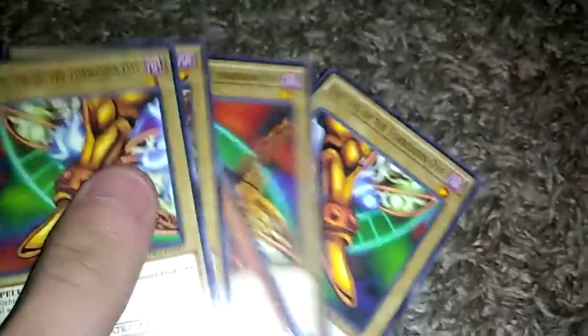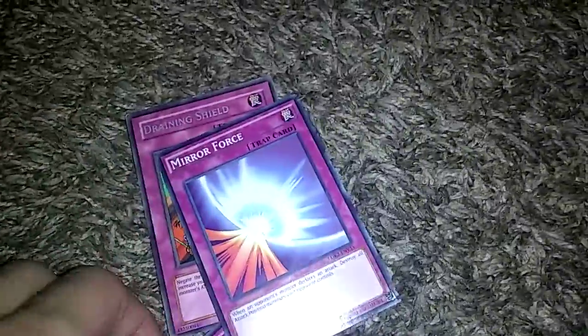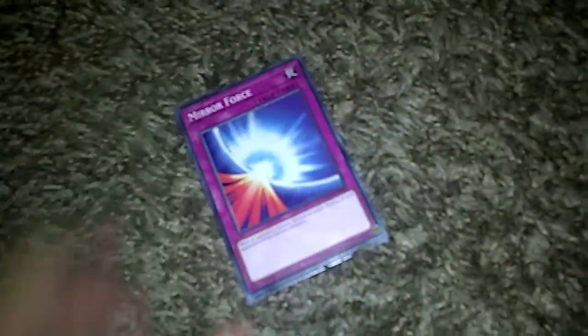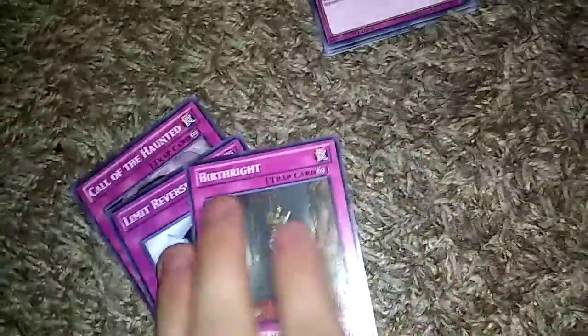Now let's get to these strategies. All you really want to do is get the Exodia pieces in your hand so you can win. Draining Shield is really there to absorb attacks and protect your life points while you're waiting to get them. Same thing with most of these cards, like Mirror Force — this just destroys the enemy and also protects you from damage. Call of the Haunted, Limit Reverse, and Birthright are all to bring back Sangen, so it's easier to get the five pieces of Exodia out faster.